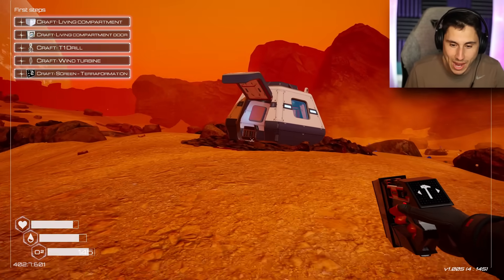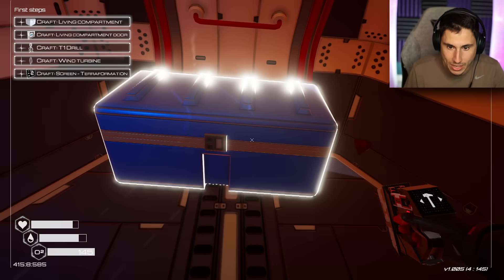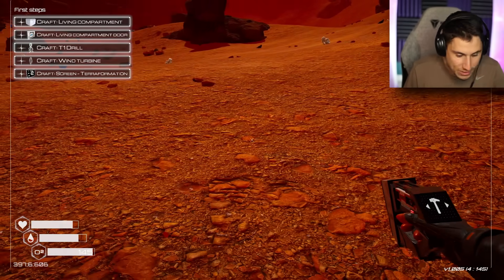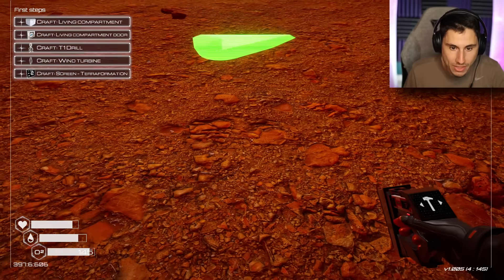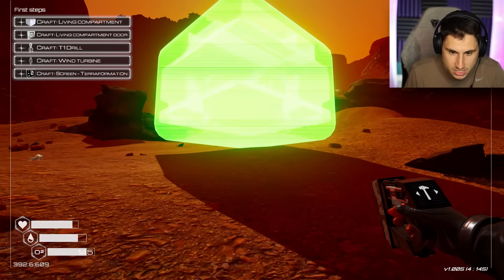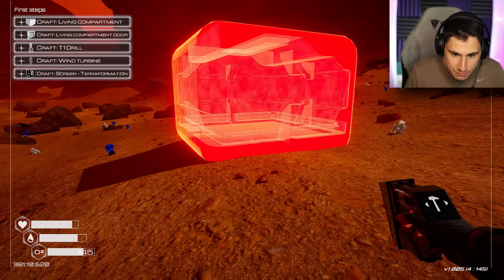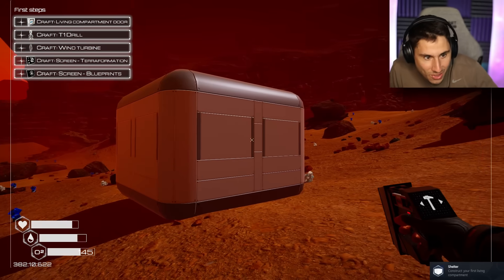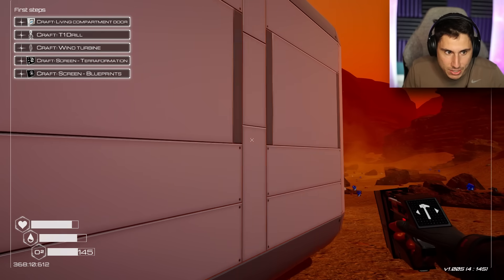Let me get magnesium and silicone really quickly. I got magnesium and silicone. Let's go back to the spaceship — now I'll be able to equip the deconstruction chip. I equip it — bam. We've checked a lot of quests off the list. Now I need to create the living compartment. I need to find something a little bit more flat to build on. There we go — bam! That looks really cool. I have a living compartment!